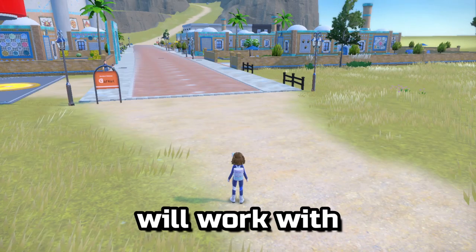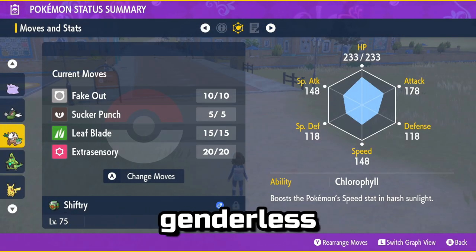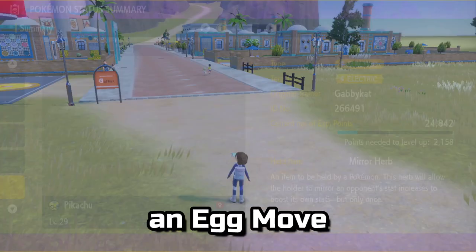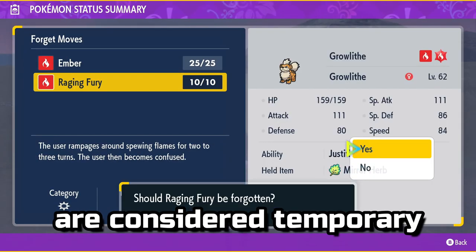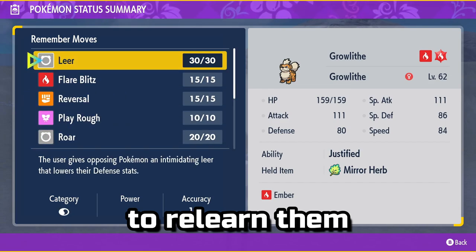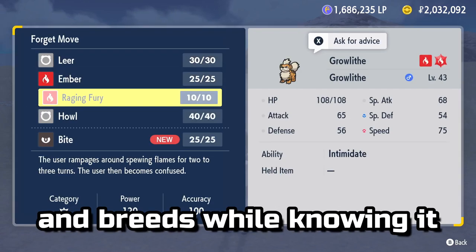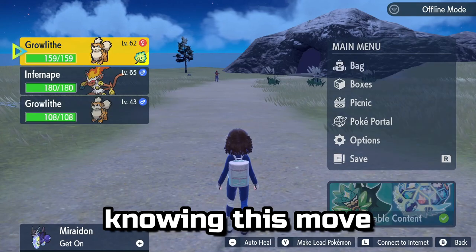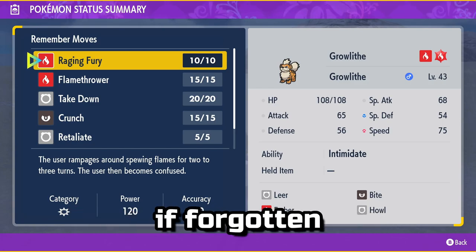Note this method will work with any kind of Pokémon pair — they can be the same gender, genderless, even a Pokémon completely incapable of breeding can give a Pokémon an egg move in this way. In general, mirrored moves are considered temporary and cannot be relearned upon forgetting, having to be mirrored again to relearn them. However, if a parent Pokémon has a mirrored egg move and breeds while knowing it, the child Pokémon will be born knowing this move as a legitimate egg move, being able to remember it if forgotten.